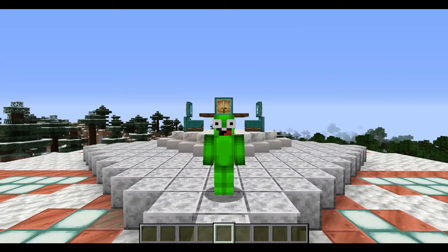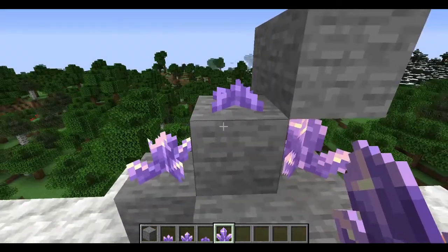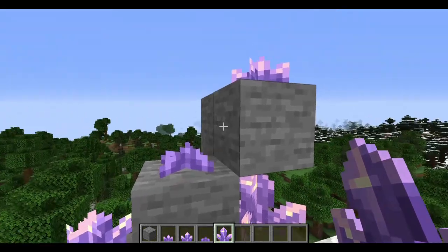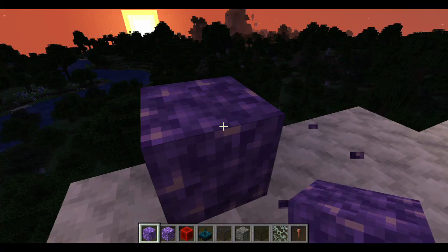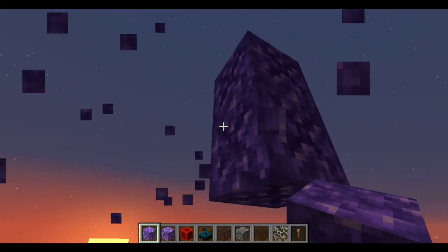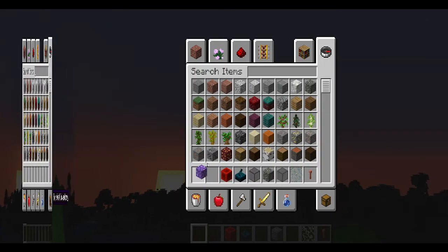Hello. I forgot to cover something in my original video, so I'm making another video to cover what I didn't cover. These are the amethyst crystals. They do not come in the block form that I showed you. They come in this form, in four different sizes. It sounds like little bells breaking — it's kind of cool.